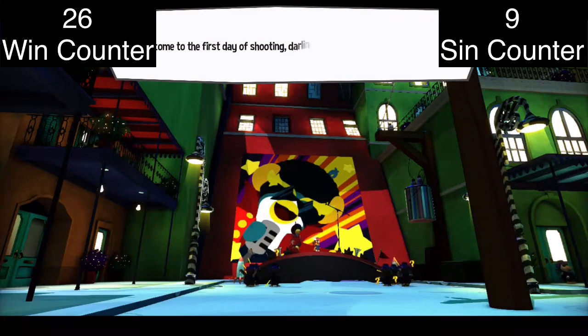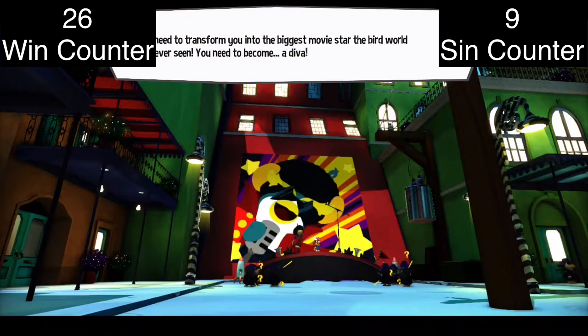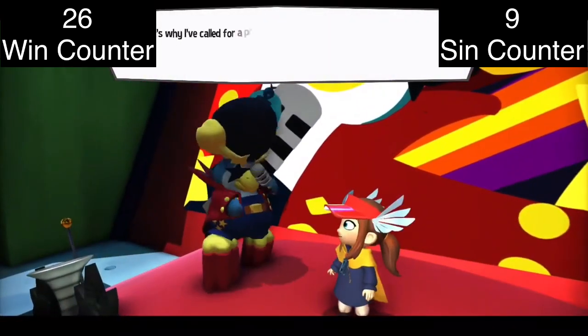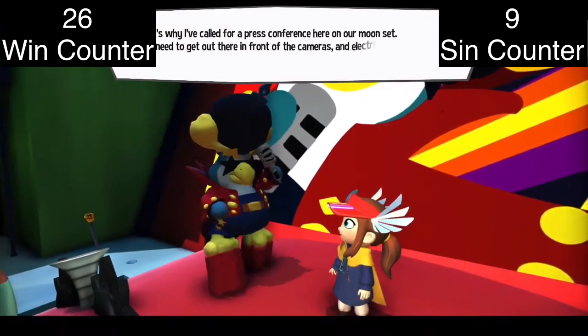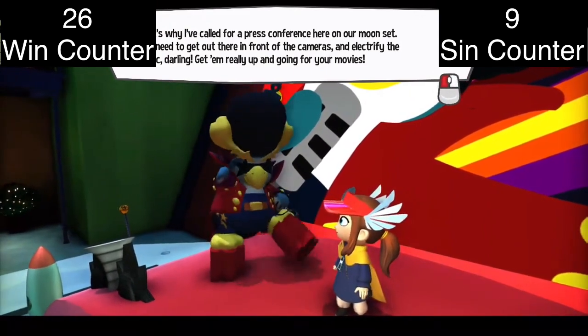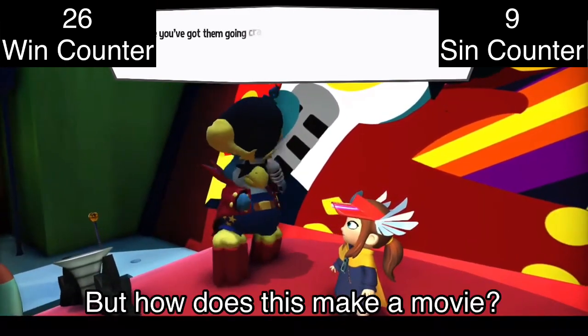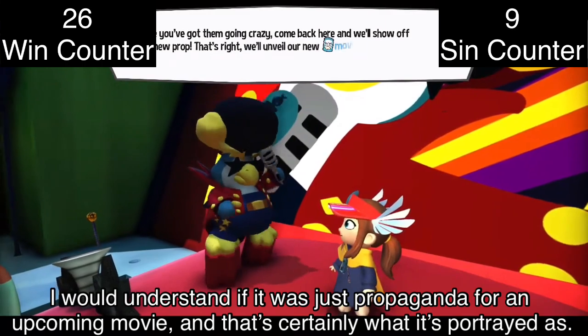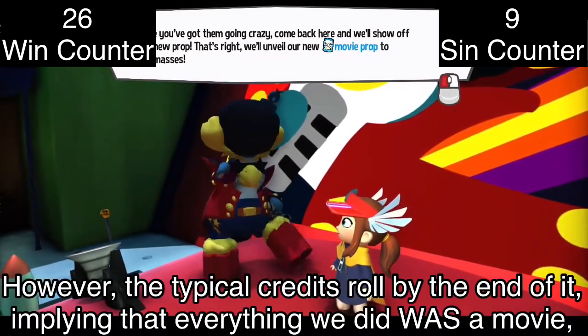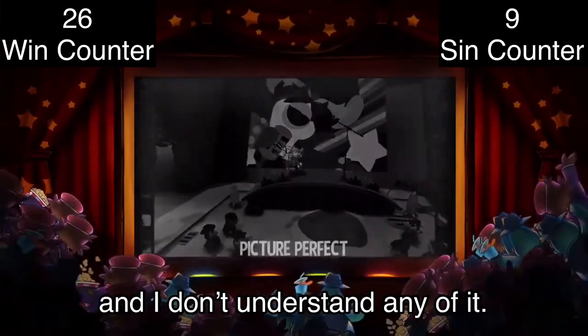Welcome to the first day of shooting. The Conductor needs Hat Kid to become a diva and electrify the public at a press conference on the moon set. But how does this make a movie? I'd understand if it was just propaganda for an upcoming movie, and that's certainly what it's portrayed as. However, the typical credits roll by the end of it, implying everything we did was a movie. I don't understand any of it.